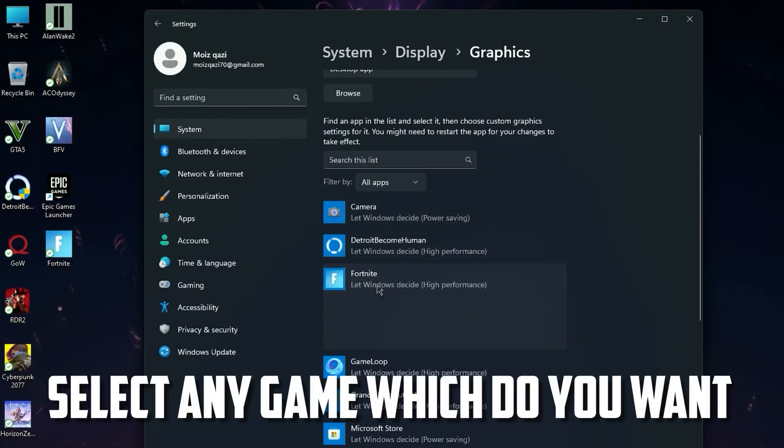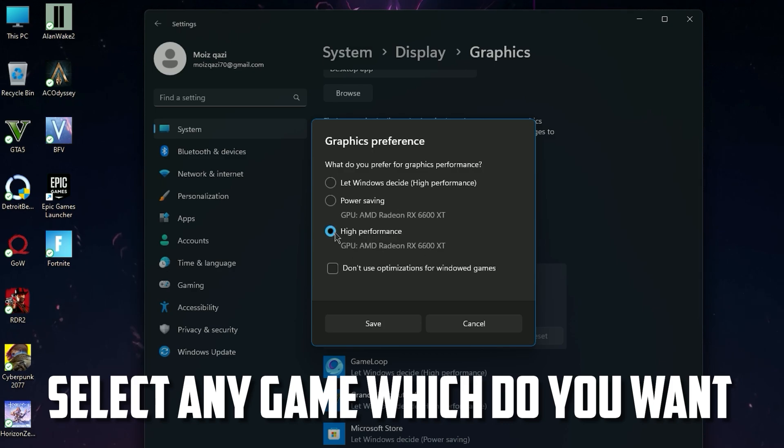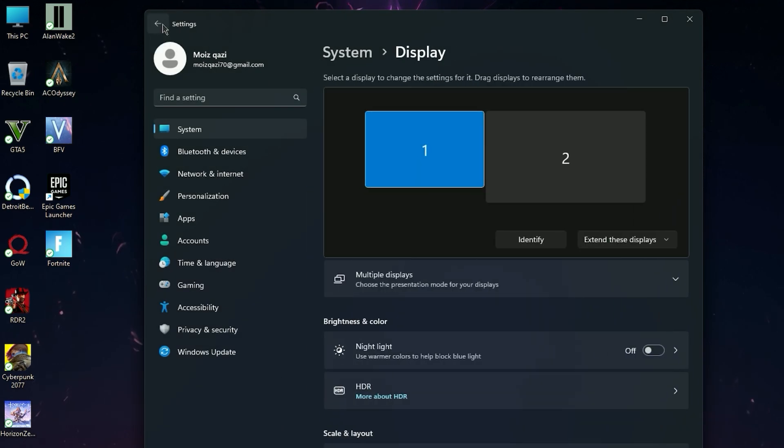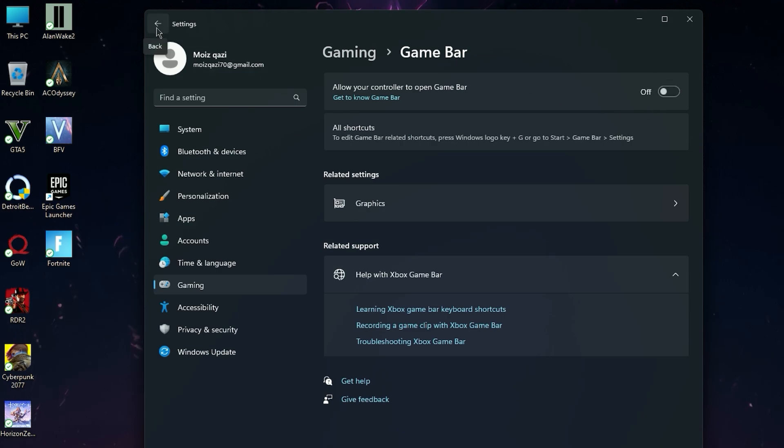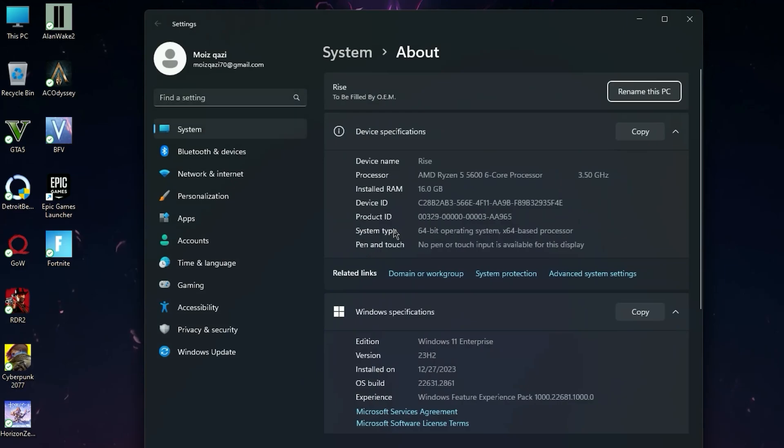Now go to Graphics and here you will find the game, click on it and set it as High Performance — it will really increase your FPS. Now go back into the Gaming tab and go to Game Bar, and turn it off. This will free some memory from your computer and help it run faster.